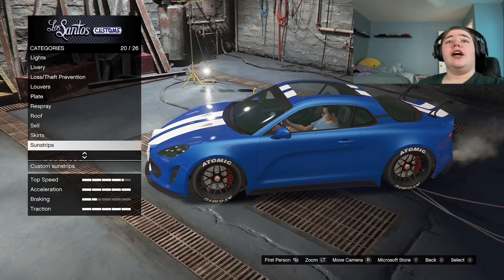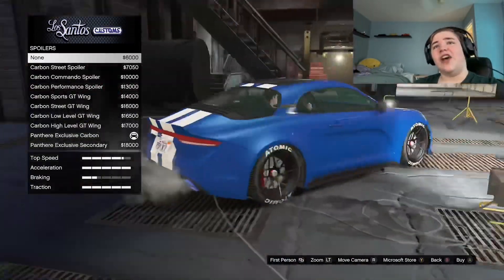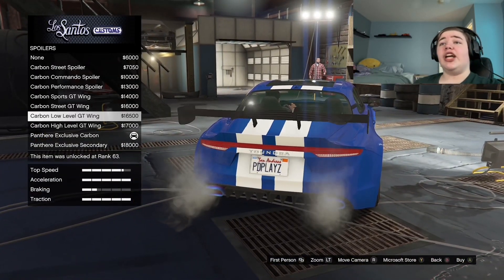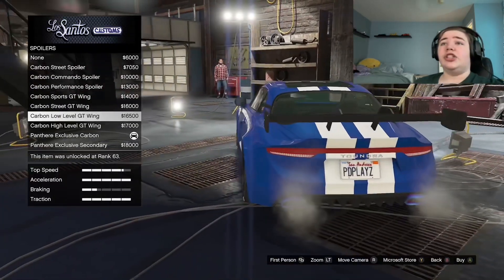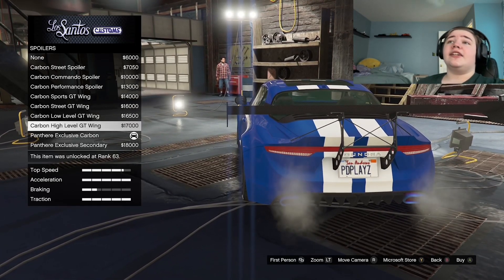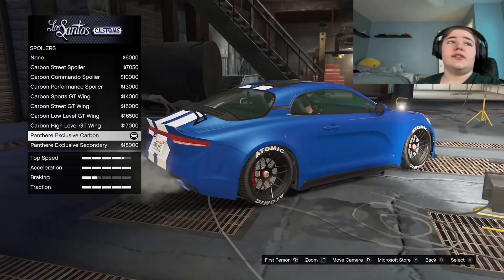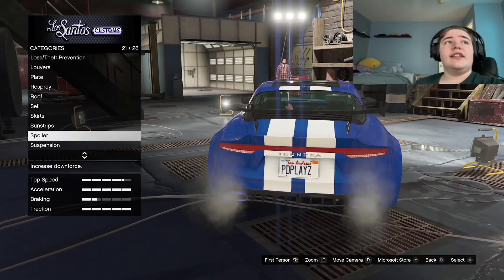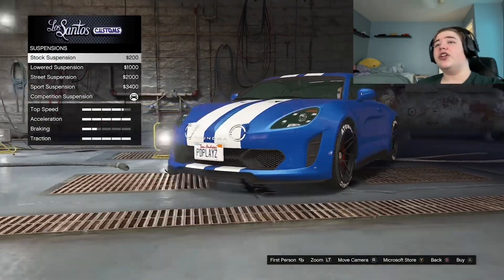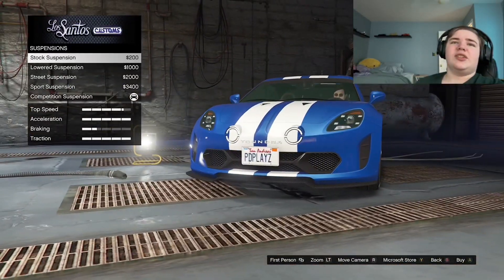The spoiler is actually really interesting as well, because you don't have any ducktail options — I really wish there were. I guess this thing already has a stock ducktail. Pretty much every wing is a larger wing. You even have a few chassis mounts like the GT wing and the high level. I decided to go with the most subtle thing — it's the Panther exclusive. The suspension does actually have some considerable ground clearance, so if you want a rally build you could go with those plated diffusers and the splitter, though those are more for racing so it doesn't really match.